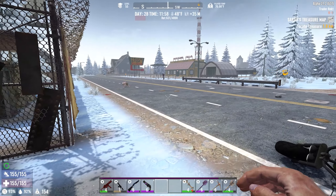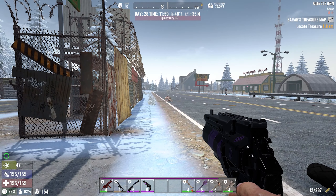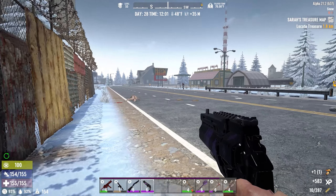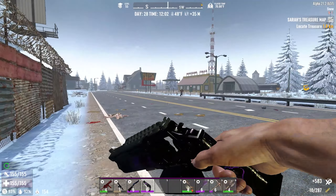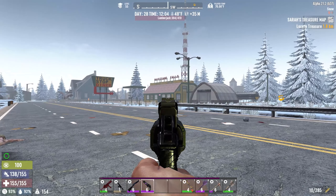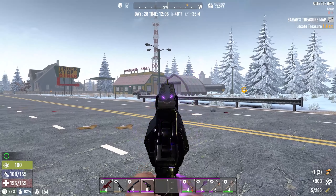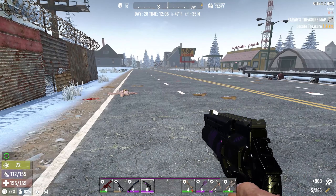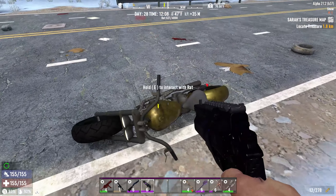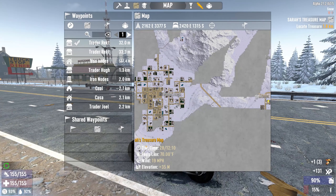I see a couple zombies here. I've never actually used the ace of spades in a previous episode — or maybe I did, I don't remember. I took away 90 points of health. It's a pretty good weapon, I actually like this. And it carries 12 rounds despite it looking like six — it carries 12. So who's next?